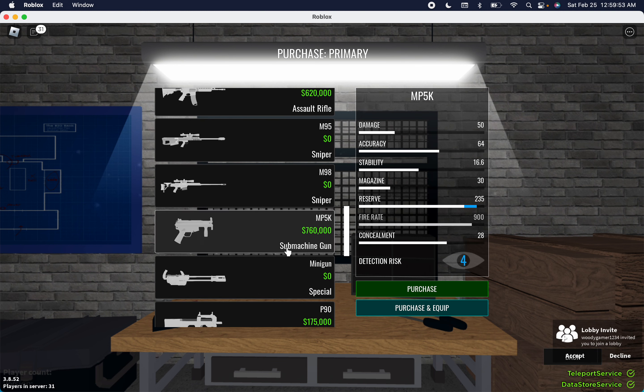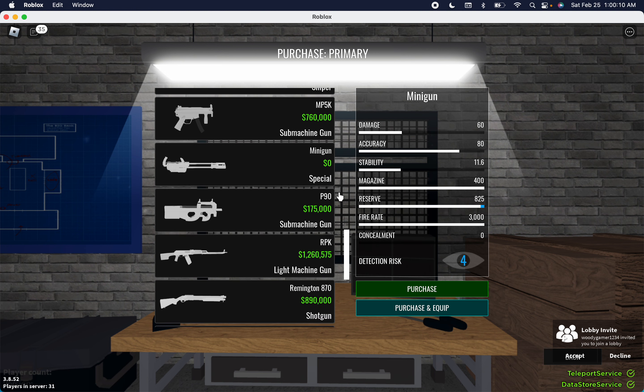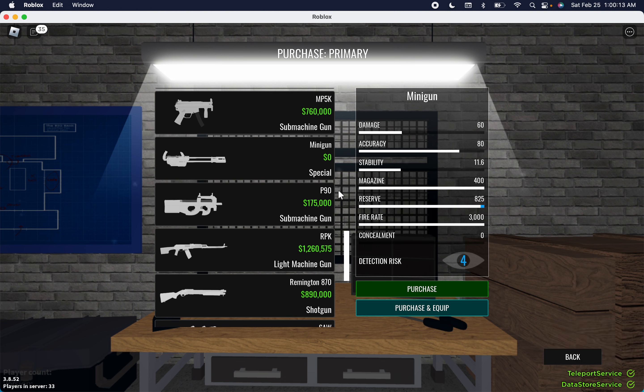The MP5K — it has good concealment and decent damage; it's pretty decent for stealth actually. Overall not a bad choice. The Minigun — do we even need to discuss this thing? It is pretty good. You're not using this for stealth — you are just going to blast everyone if you're using this thing. Just try to keep ammo so you don't die while reloading.